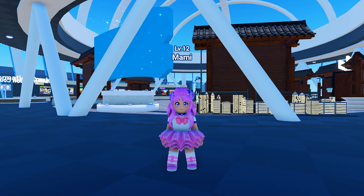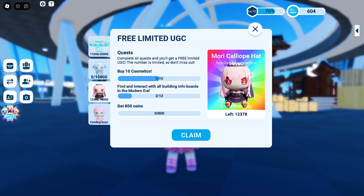To get this UGC, all you need to do is complete its UGC quest here. We will need to buy 10 cosmetics, interact with all building info boards at the modern era, and get 800 coins.